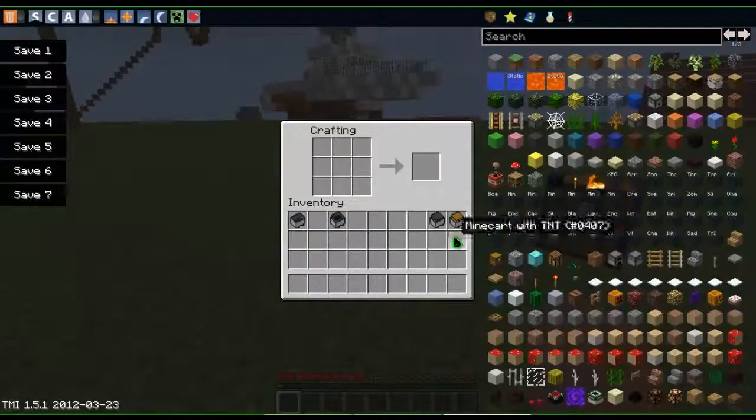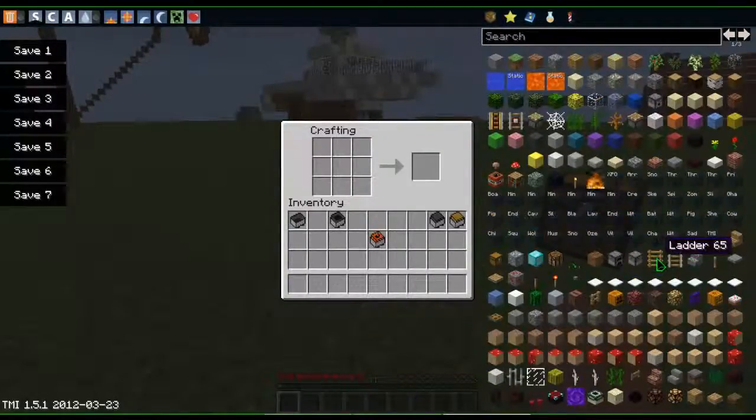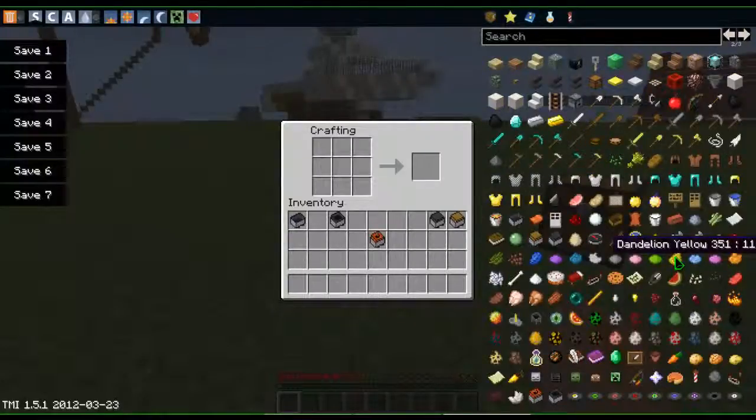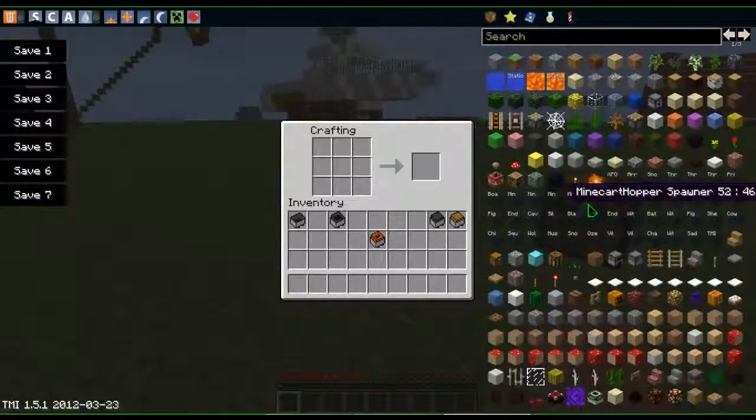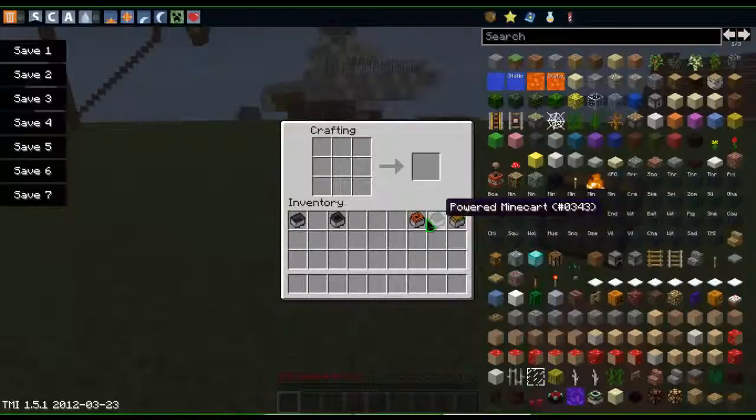All of them can ride on regular rails, but some of them are only powered with certain rails. The TNT one is powered with the activator rail — that's what activates it, that's how it goes off. And the good thing is it won't blow up the rail, so that's cool.